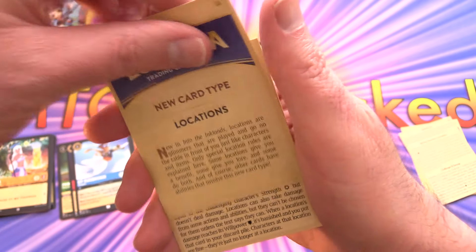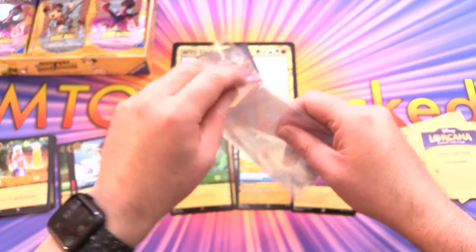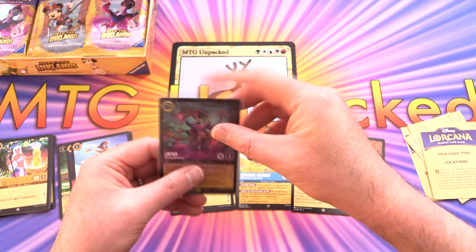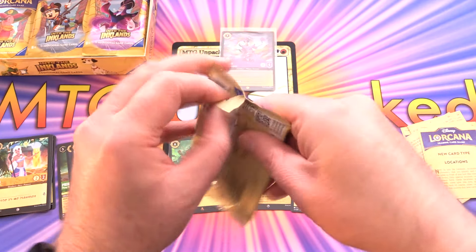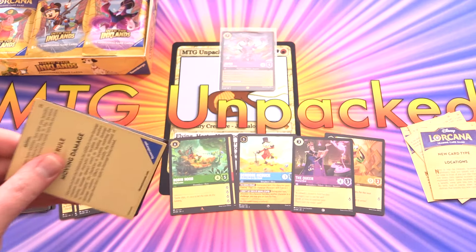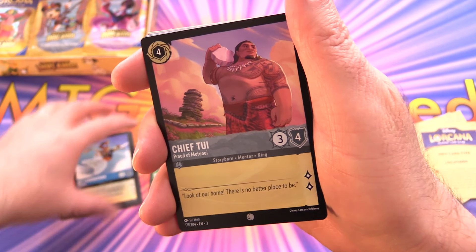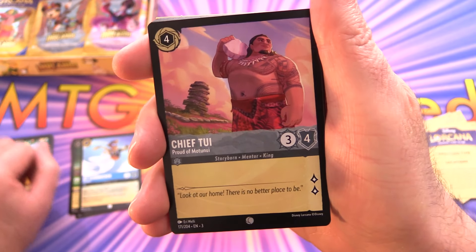Sleeving up the Jafar — this is actually one of the strongest cards in the set, so pretty happy to see that one. The location mechanic: locations produce lore, and you can also move characters to locations where they get some special benefit in some cases.